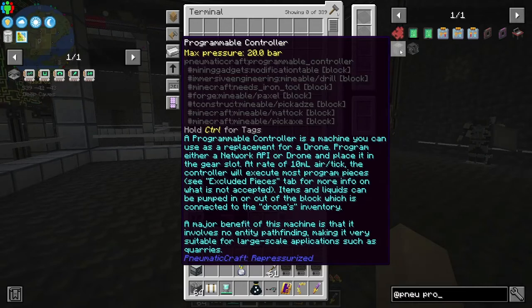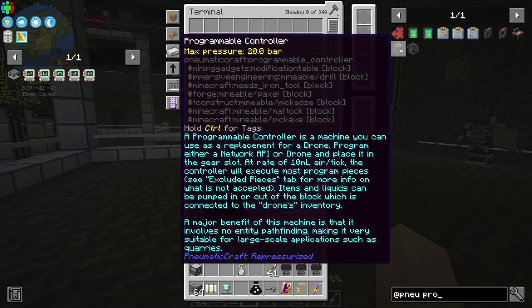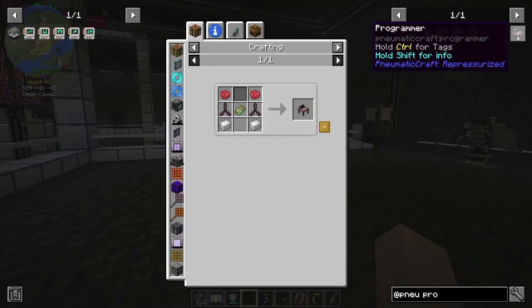That drone thing — I think it's a programmable controller. It's a machine you can use as a replacement for a drone program, either a network API or drone, and place it in the gear slot. At a rate of 10 millibars of air a tick, the controller will execute most program pieces. Items and liquids can be pumped in or out of the block connected to the drone's inventory. A major benefit is that it involves no entity pathfinding, making it very suitable for large-scale applications.